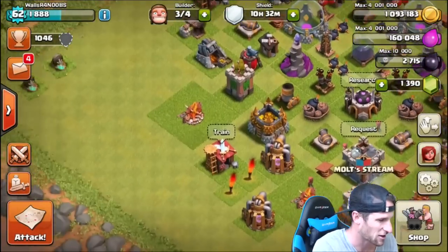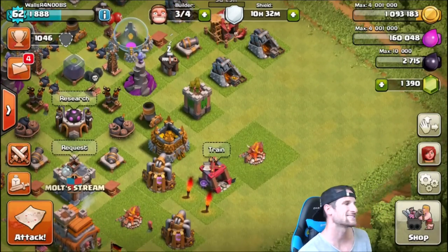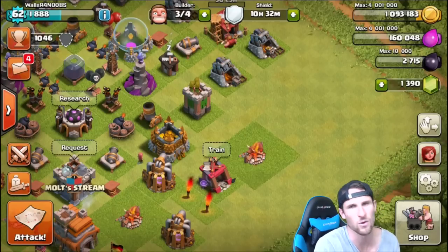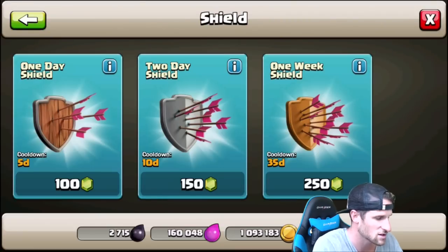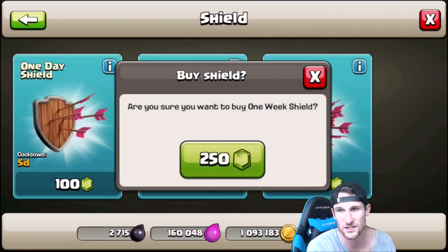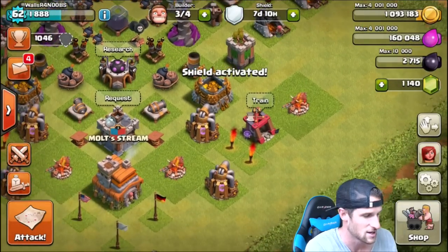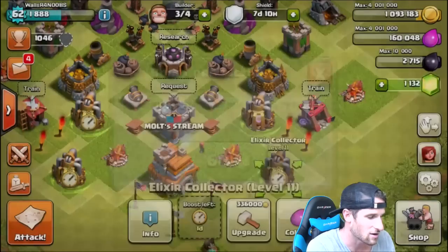We have 1,390 gems now. We've got a 10-hour shield right now. Here's the question — do I want to wait? We'll just go ahead and get it over with. Let's go shop. We're going to go to shield. We're going to buy a 1-week shield for 250 gems. Boom, we've got a week long shield — it added it. So a week and 10 hours. Dope.